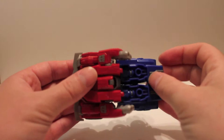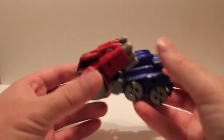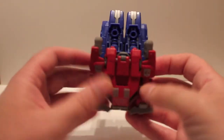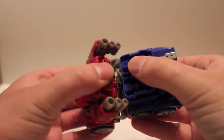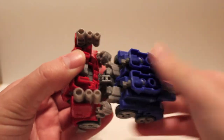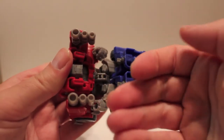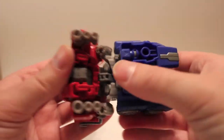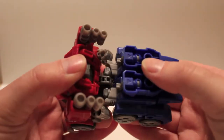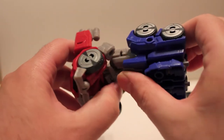So to transform this guy — I didn't mention what he is: he's just a Cybertronian car; they don't say exactly what he is. To transform him, split the legs out. When you transform him back there are two pegs here and two holes there. There are two holes here, one here, one there, and the pegs go into there — you just squeeze everything together, kind of separate it in half and extend the legs out.